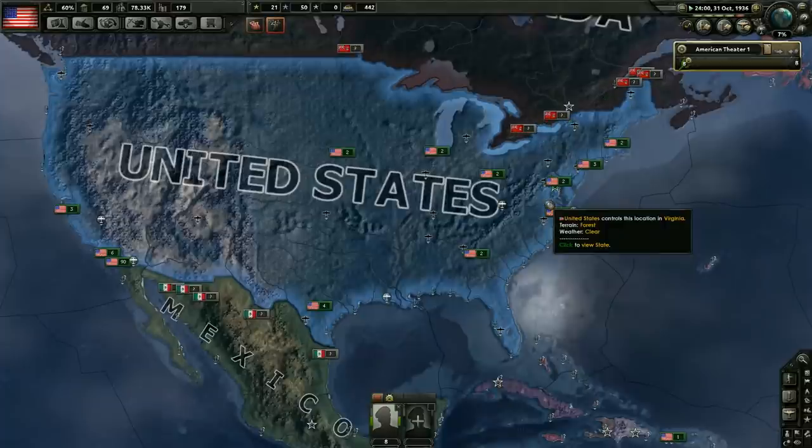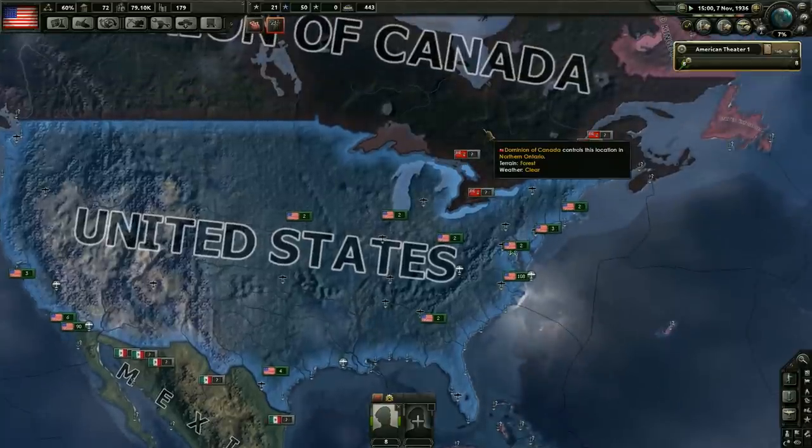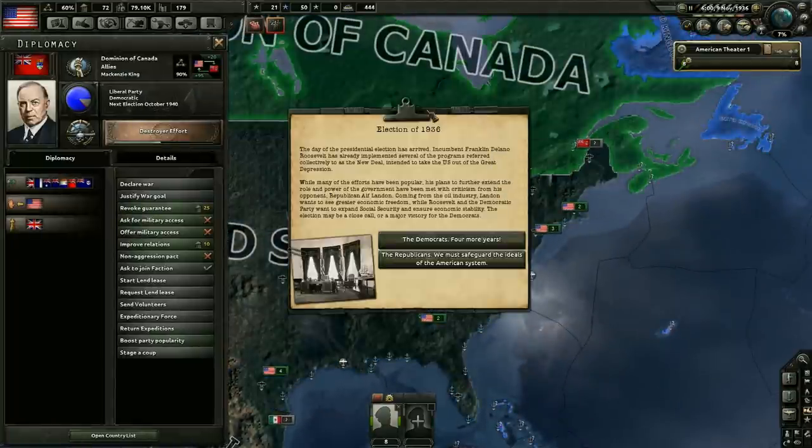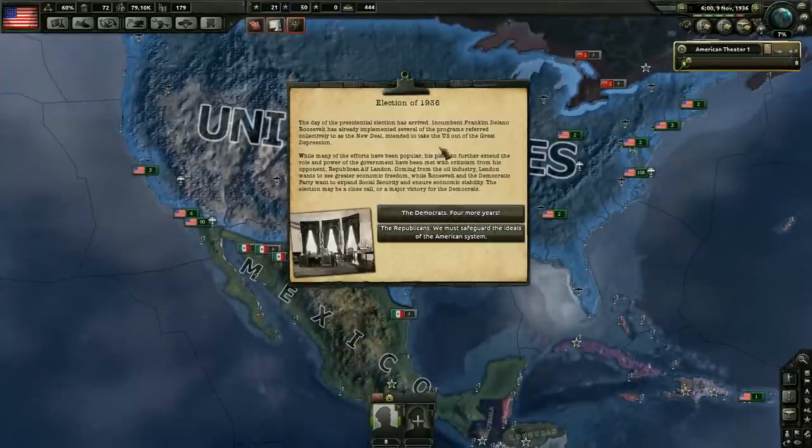We've got a whole lot of time before we join the war, guys. That's one of the things about America — you really don't have to be racing to get everything done because you've got a lot of time, and you don't have to worry about anybody invading you. I would really like to see, like, Canada or Mexico go fascist so that we'd have to fight them. That would be pretty cool.